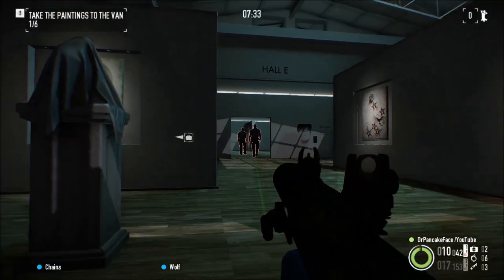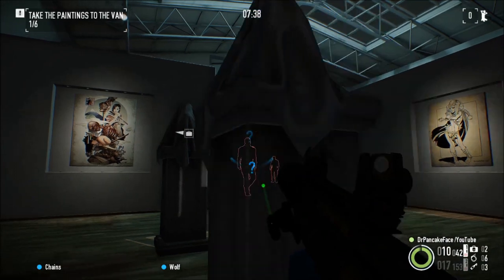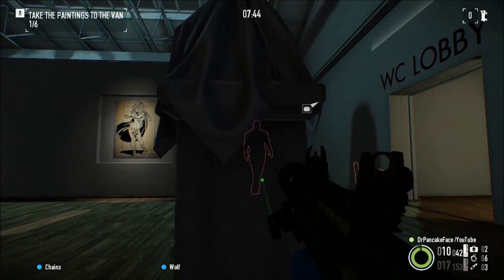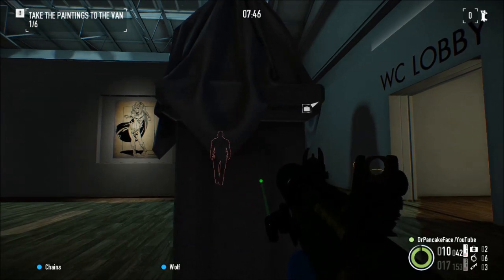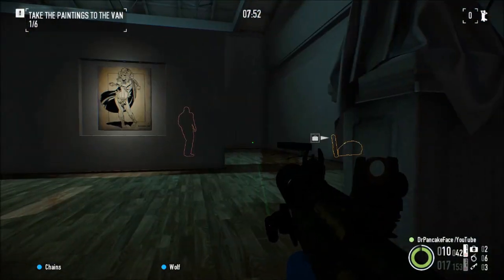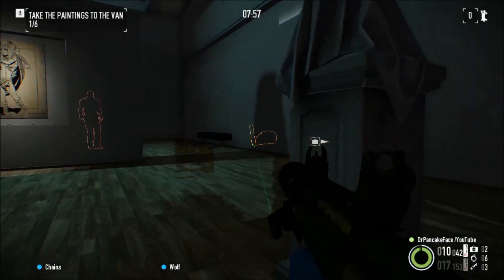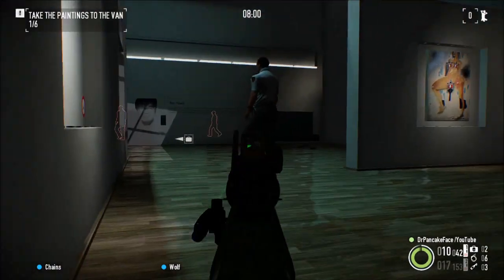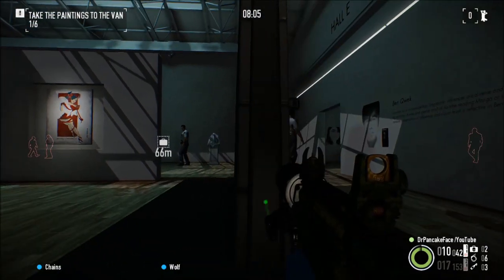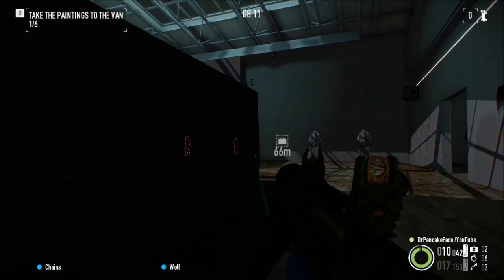It helps if you keep them outlined — just make sure their head does not break the outline of your cover. They just walk right past you and don't even see you. You can hide behind statues, walls, and there's also a bench. Make sure they stay on the other side of it and you're good to go.